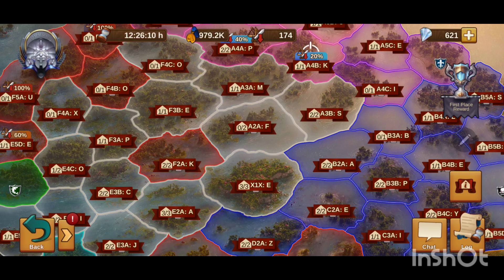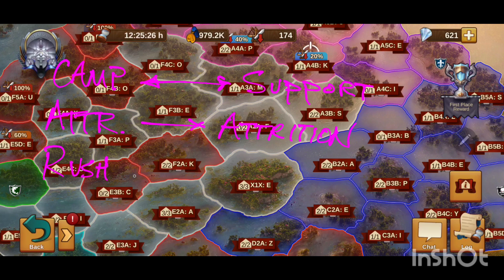Key terms, roughly in order of importance. First is 'camp' — this is somewhat interchangeable with 'support,' though there is a distinction I'll clarify. Second keyword is ATTR, which stands for attrition — that's another big topic. Third is 'rush,' which means accelerating the building of a camp by using diamonds, so this is a diamond purchase.